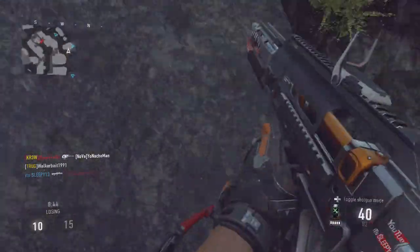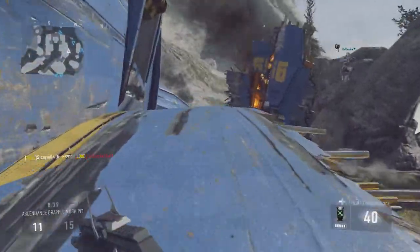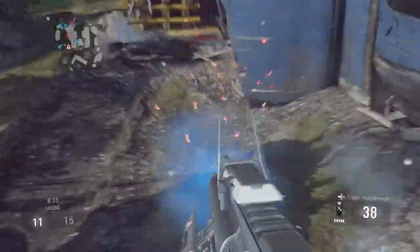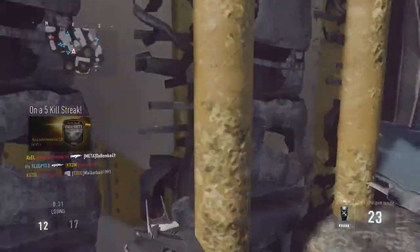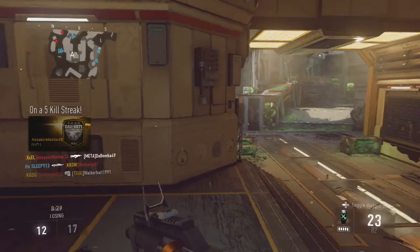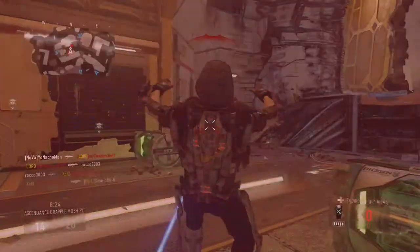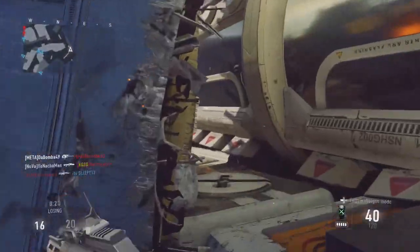If I switch to the shotgun mode, let's see if I can get a quick kill right here. This is a fully automatic shotgun — literally fully automatic, as you can see right there. That's why it's OP. When you encounter more people up close, you're going to be wrecking for days. I was not expecting that — you can be really creative with the grappling hook and get a lot of kills with it.